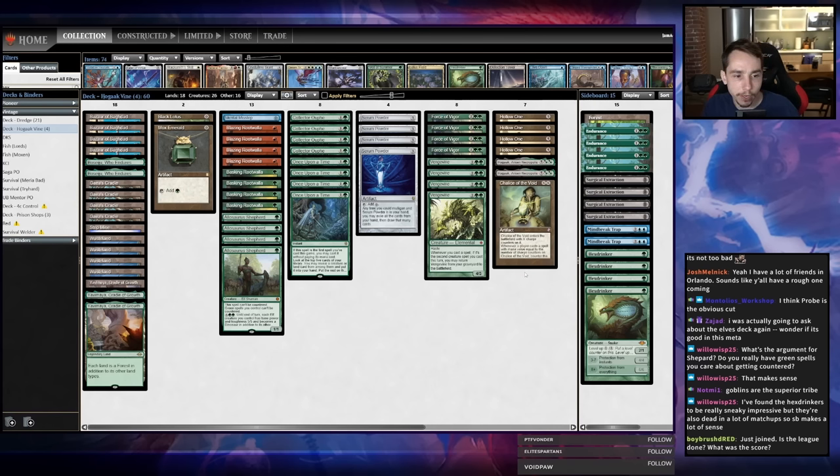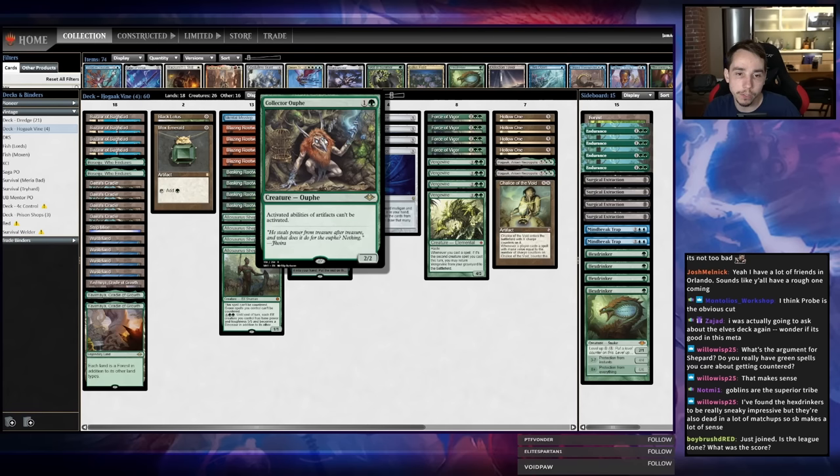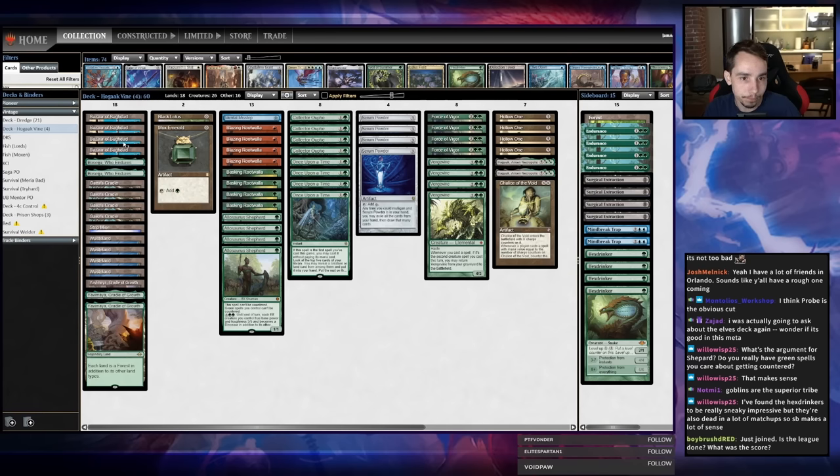If you haven't seen this deck, there was a recent video called something like 'New Bizarre Deck.' You're playing a bunch of crazy mana-producing lands like Yavimaya and Gaia's Cradle in a shell somewhere between Hogak and a Squee shell. You can actually cast Collector Ouphe on turn two after playing your Bazaar on turn one — activate Bazaar, put in Root Wallas and Hollow Ones, then use Cradle or Yavimaya to play Collector Ouphe.